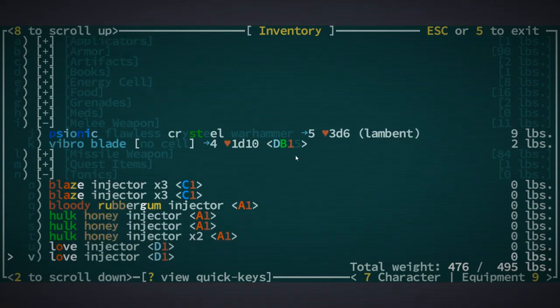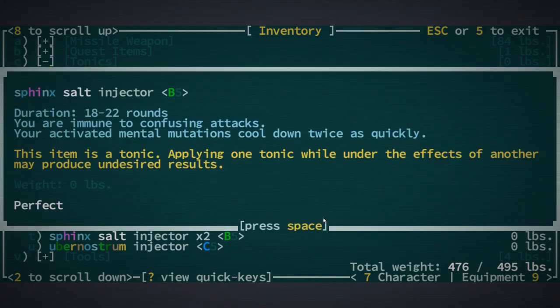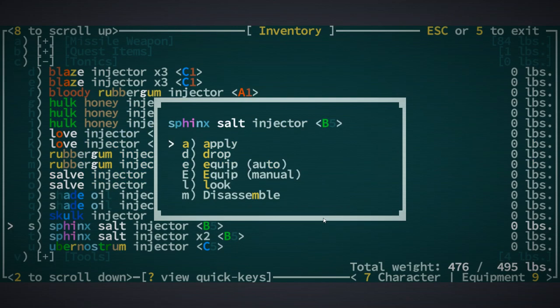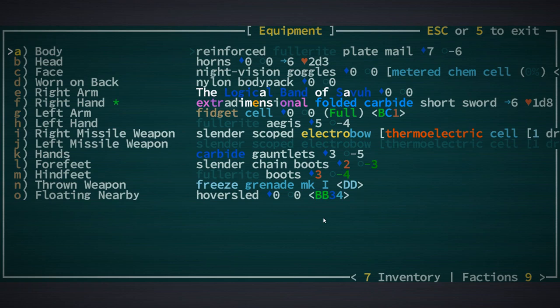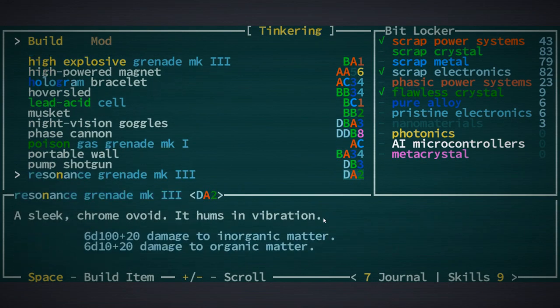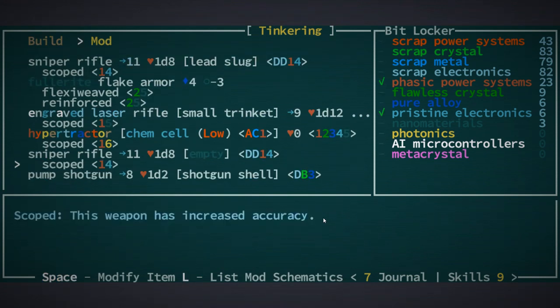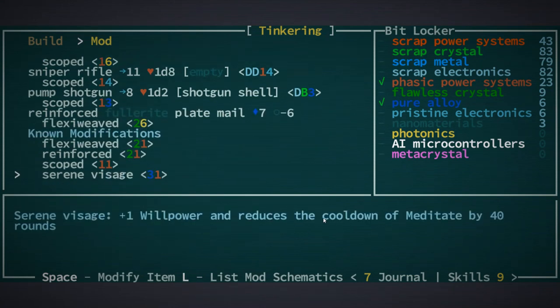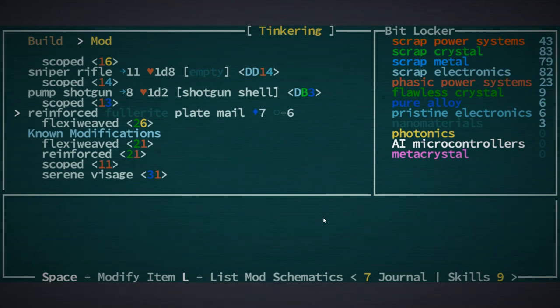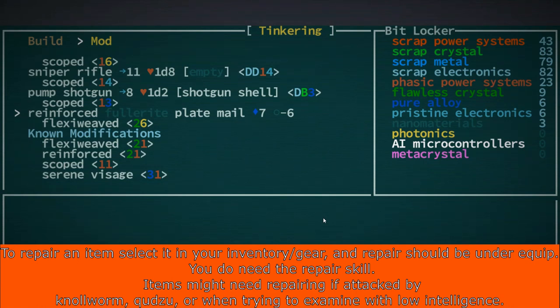For rare scrap like bit 5, I got my first source from a Sphinx salt injector. The vibro blade requires a 5, and I also modded some armor which needed a 5. I scoped the laser rifle and used nano materials to reinforce a fullerite item, which was pretty cool. Don't worry too much about the rhyme and reason of what bits do what, but you can use bits for both building things and repairing damaged items.